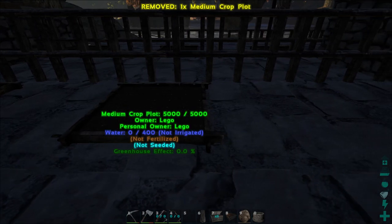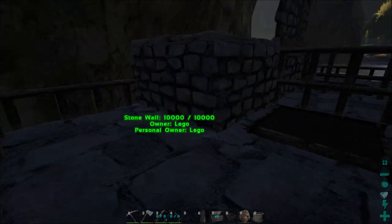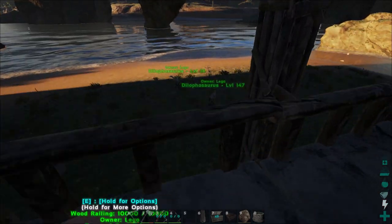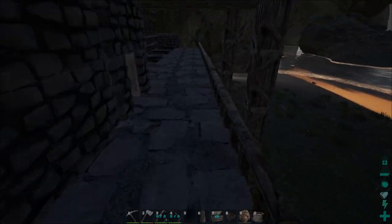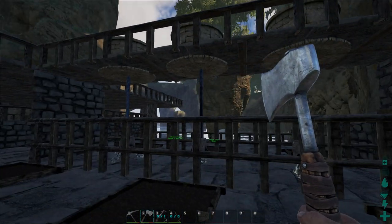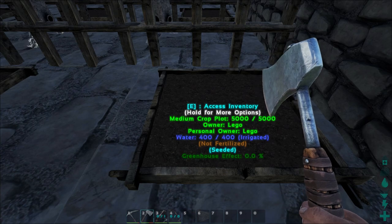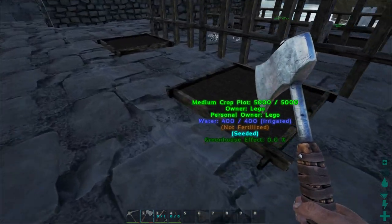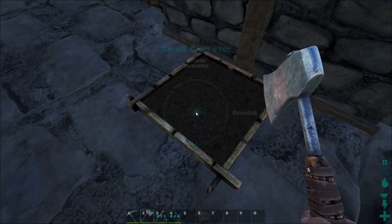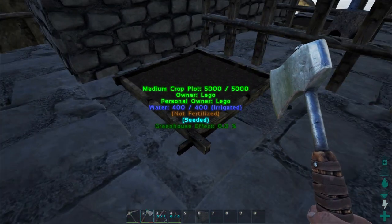We're going to need a couple more crop plots — I just broke one. I need to get all those resources again. Anyway, I'll get the rest of the setup going and then we'll see if Sapphire has made us some fertilizer. We are all set — the three stone water reservoirs were totally fine. I've still got a little water left. All our crops have been watered after just one rain. All the seeds are going in here.